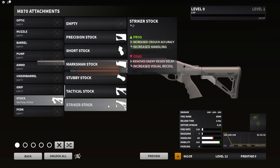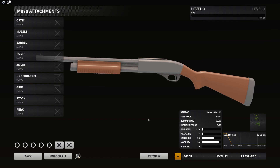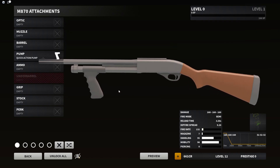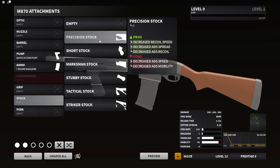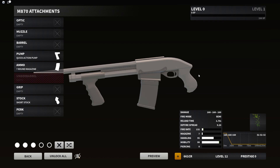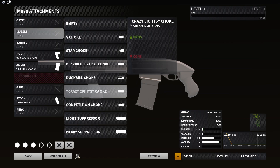Striker Stock — pros increase crouch accuracy, increase handling, cons remove enemy regain delay and increase visual recoil. I'd love for you guys to leave comments on what your go-to build is gonna be. I'm probably gonna do something with Quick Action and maybe the seven-round mag, paired with that stock — this shotgun just looks awesome in itself.